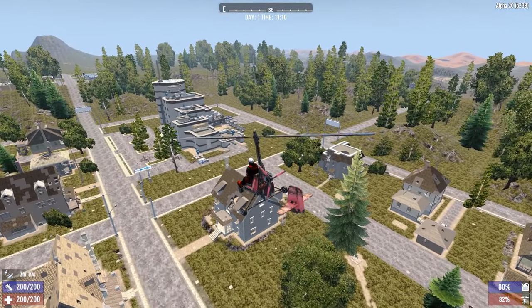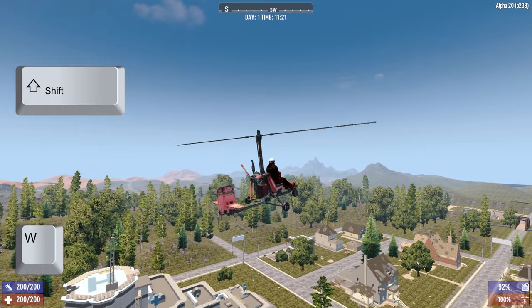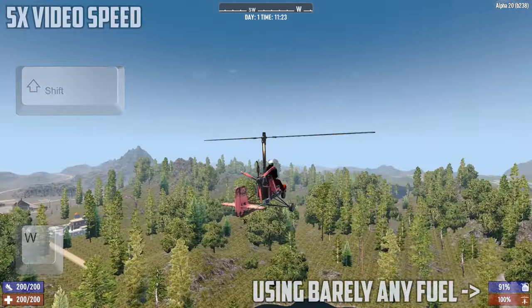The last thing every good pilot needs to know is fuel conservation. If you're mid-air, you can fly almost for free. Hold W and Shift to move at full speed, then hold C and Space at the same time. For some reason, this will massively reduce the amount of fuel you use.